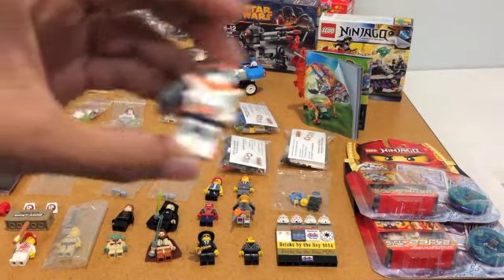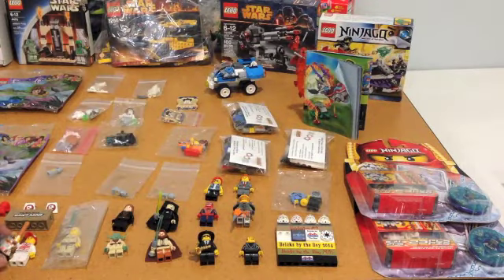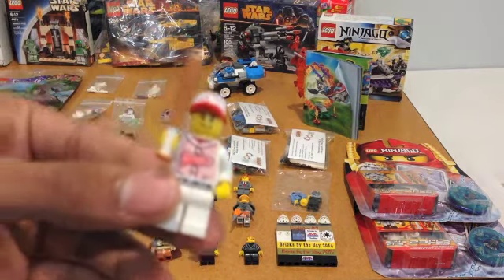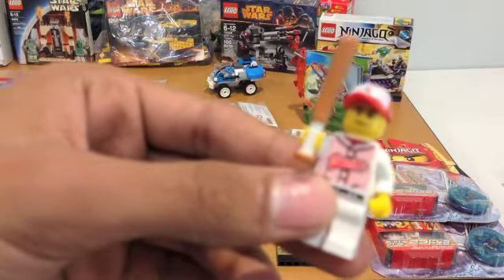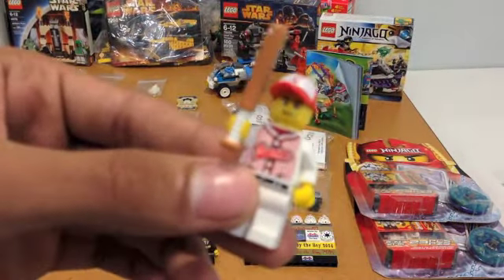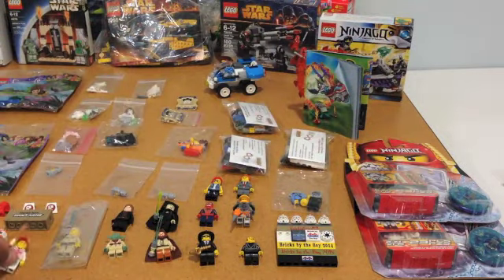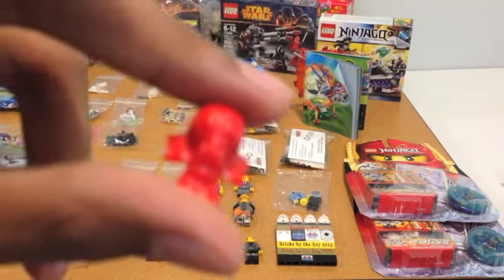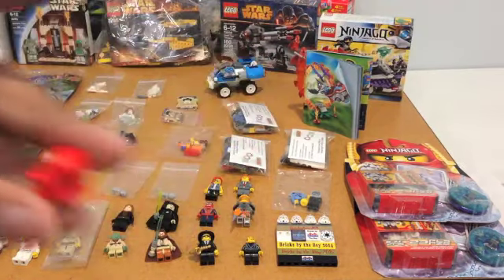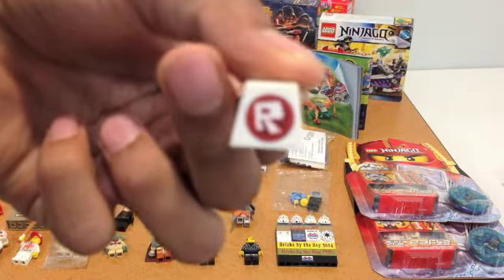A couple more minifigure trades in the next section: we got a Galactic Soldier, as well as a baseball player from a sealed minifigure pack — they were selling sealed packs for $5 across all series. I really love the bat on the baseball player figure. We also picked up a custom piece from another shop and two body armor pieces with an 'R' on them.